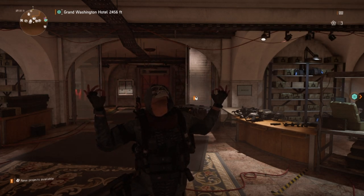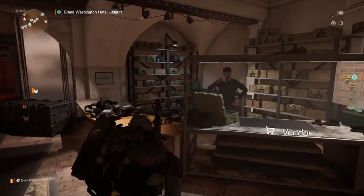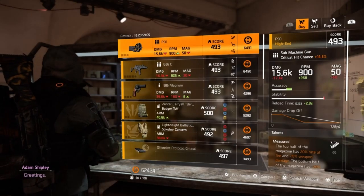First we're going to start out here in the Base of Operations, moving on to the Clan Vendor, on to the DZs and then finally the Settlements. So starting out first in the main part of the Base of Operations.